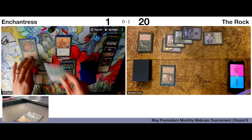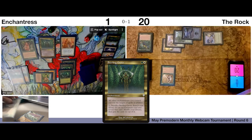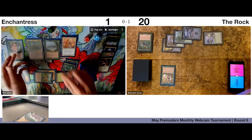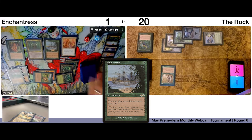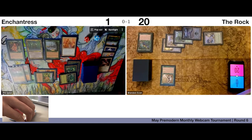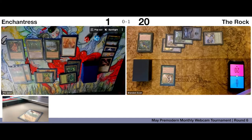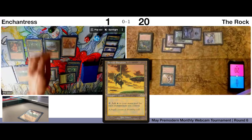Play a Sterling Grove — trigger. Play Exploration — trigger. See if we can draw our way out of this. Two cards in hand, I think.